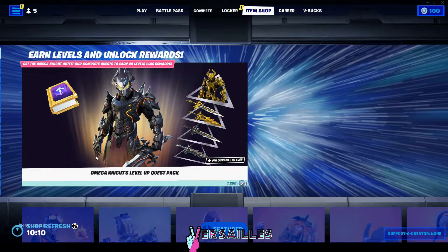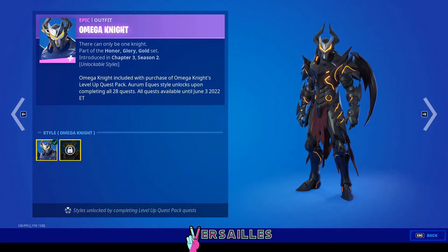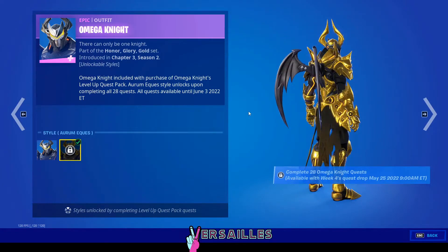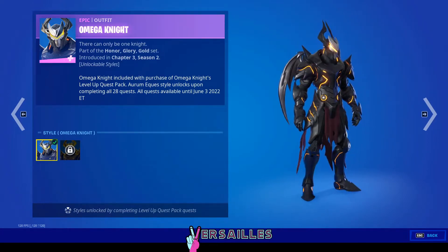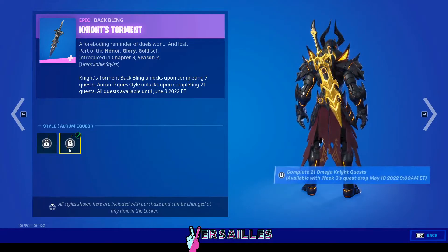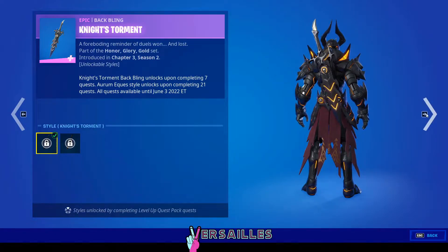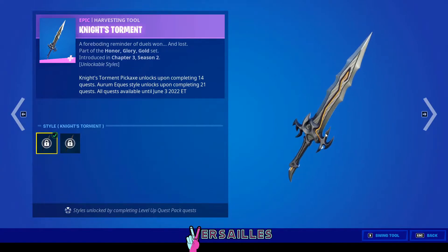I went to the item shop to get a closer look at the skin and it's a pretty dope looking skin. It's the Omega skin but as a dark knight, so it's like an upgrade. There are two styles: a golden style and an Omega Knight dark style. I personally like the dark style. There's also the same styles for the back bling called Knight's Torment and the harvesting tool also called Knight's Torment.